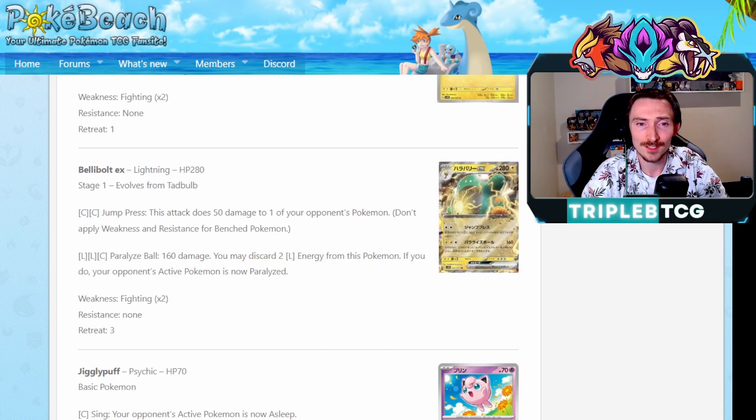We're seeing two copies of Tadbulb that are going to evolve up into Bellibolt EX. Its attack Jump Press lets you do 50 damage to one of your opponent's Pokemon - essentially, you can be sniping things off the bench if you'd like. Or Paralyzed Ball for double lightning and a colorless, 160 damage - you may discard two lightning energy from this Pokemon, and if you do, your opponent's active Pokemon is paralyzed. So first time you hit something, paralyze it. Second time you hit it, if it's killing it, don't ditch energy - save it, paralyze something the next turn. It's interesting that it gives you the choice to do that and isn't forcing you to discard the energy.